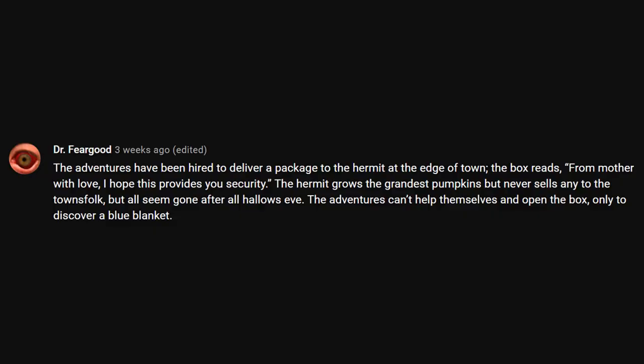Our first idea was submitted by Dr. Feargood, who writes: the adventurers have been hired to deliver a package to the Hermit at the edge of town. The box reads, 'from mother with love, I hope this provides you security.' The Hermit grows the grandest pumpkins but never sells any to the townsfolk, but all seem gone after All Hallows Eve. The adventurers can't help themselves and open the box, only to discover a blue blanket.